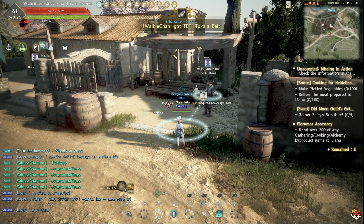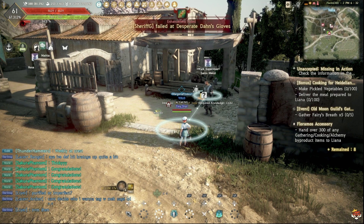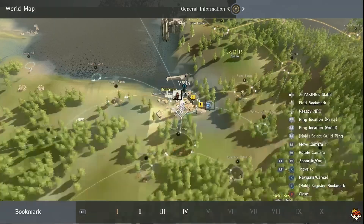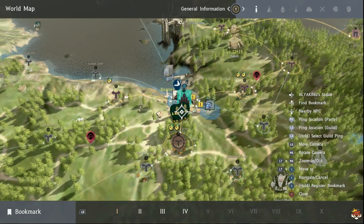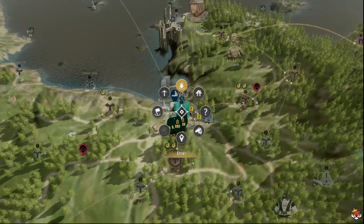Alright, you want to be building a nice worker empire but you don't know where to start. We're going to cover the very basics. I'm going to use Velia because I did a short yesterday on the five best nodes to start your worker empire. Before getting your workers, you want to go to the town you want to start from. I recommend Velia. Click on the town and go to Enter.